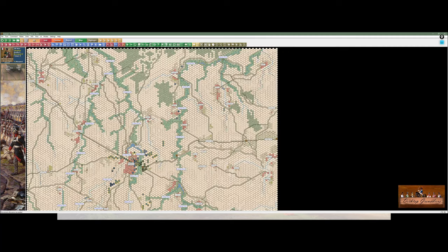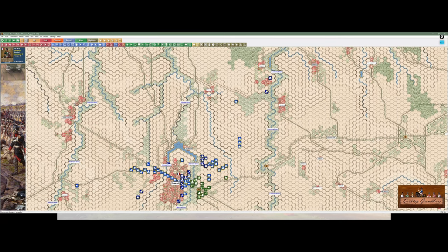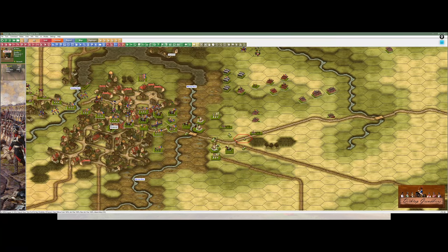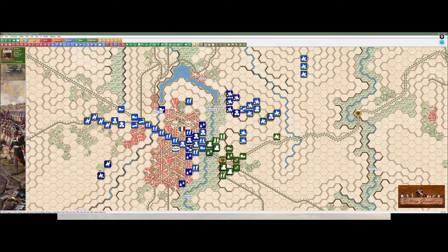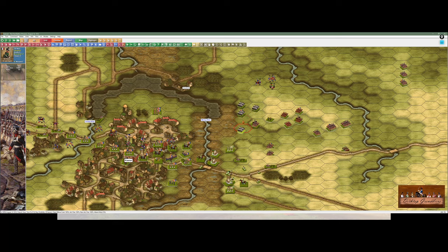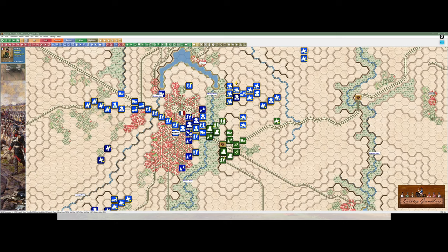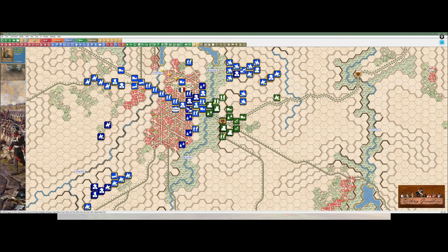Scouts are all good on the north — they haven't seen anything. Good, so it's nice and clear up there. Business as usual in the center. Let's bring the hussars forward slightly and see how the Russians respond.